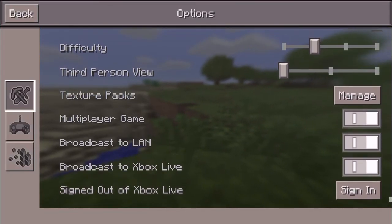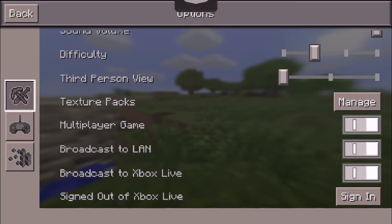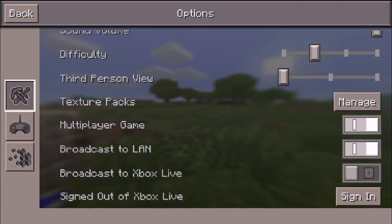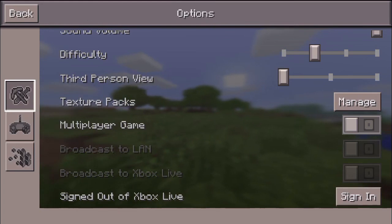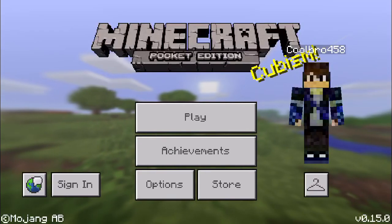All you have to do is go to your settings, and as you can see right here — Broadcast to Xbox Live — you can turn that off. And you can turn off LAN worlds if you want, or just turn them all off, just like that. But I'm going to go ahead and leave those on, and that's pretty much it.